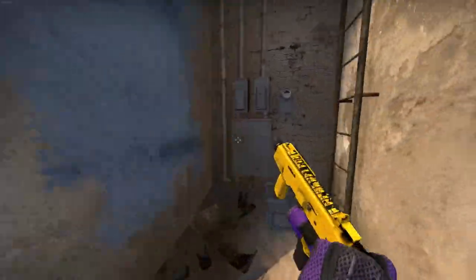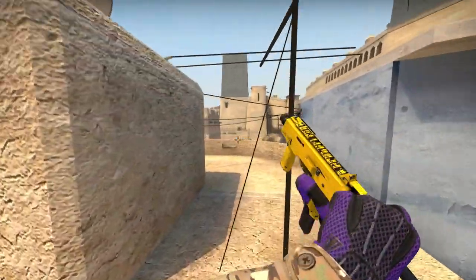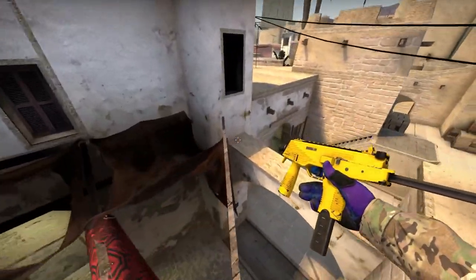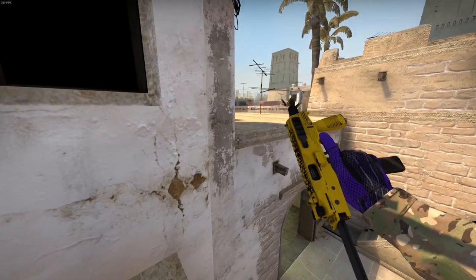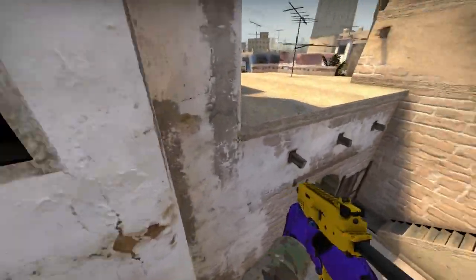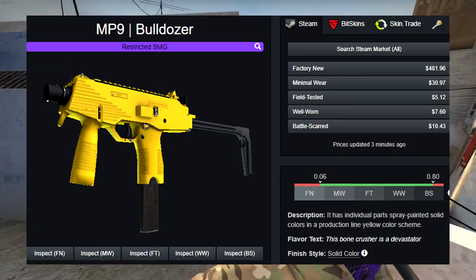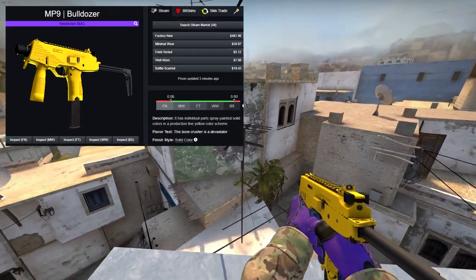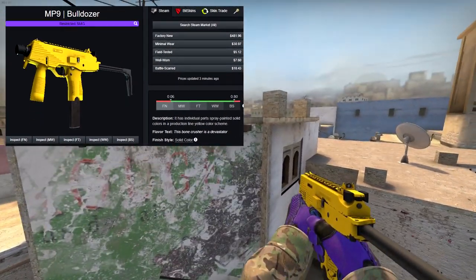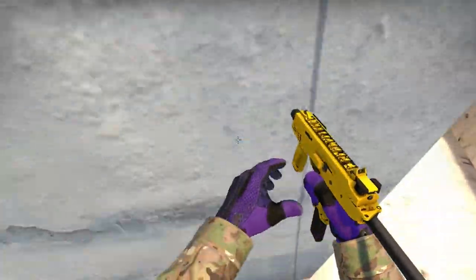The next gun we're going to be looking at is the MP9 Bulldozer. I got this one in a minimal wear condition, and this is a very notorious gun, very known for having a very high price. I personally like the skin but I don't think it's worth that much — if you want to get the MP9 Bulldozer in factory new condition it almost goes for $500, and even in minimal wear the skin is $30. Just like the previous Galil, this one has a 0.06 max float, so that's why the factory new condition is so rare.